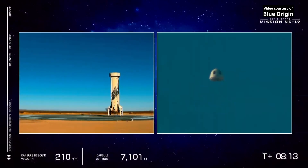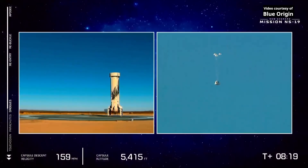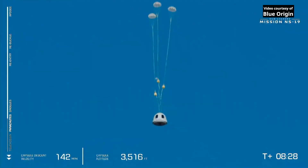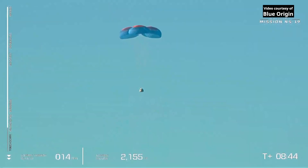Look at that booster on the pad — all in a day's work for the workhorse of this operation. And there go the drogue parachutes. That's a beautiful sight, slowing down the capsule. The drogues lifting out the main parachutes. Looks like we have three beautiful parachutes in their reefed configuration. And the dis-reef — three beautiful main parachutes.